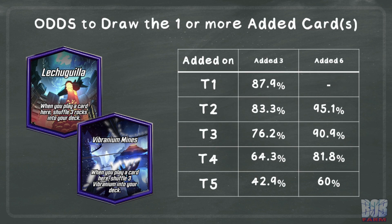We can also look at the odds of drawing one or more of these added cards throughout the game should you have added any. This table assumes that if you added six to your deck, then you added them on the same turn, which won't always be the case. If you played a card to one of these locations on turn one, you have an 87.9% chance of drawing one of the three added cards by the end of a normal game. We are also going to assume you can't play two cards on turn one. There are a lot of variables to get more specific numbers, but these numbers can give you the idea of the odds at work. They are especially helpful in the case of Vibranium since you may actually want to draw them depending on your deck or the circumstances on the board.